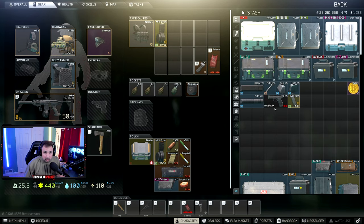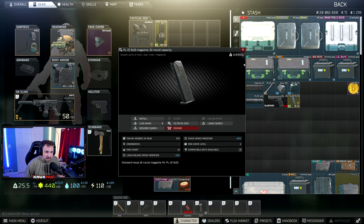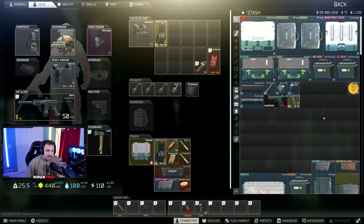The PL15 — you can get this pistol from Prapor level three for around 18,000 rubles. It uses 9x19 ammunition: your 7N31s, your AP 6.3s, etc. There's only one magazine that can be used with it at this time and it's a 16-rounder, which is pretty good.